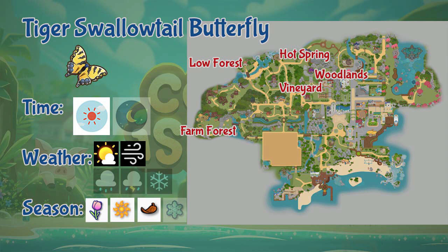Next we have the Tiger Swallowtail Butterfly. This butterfly can be found in woodlands, vineyards, hot springs, and the lower and far area of the forest. It only appears at daytime in sunny and windy weather. This butterfly appears in all seasons except winter.